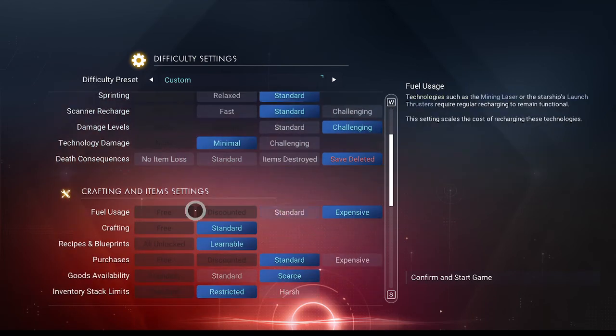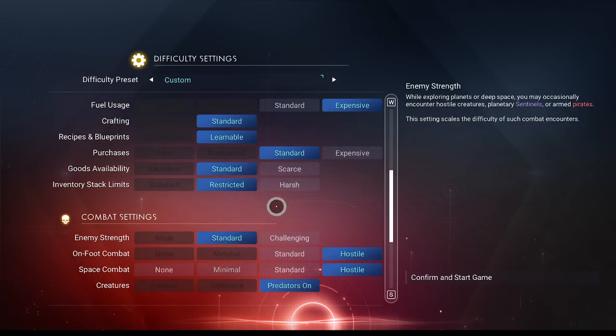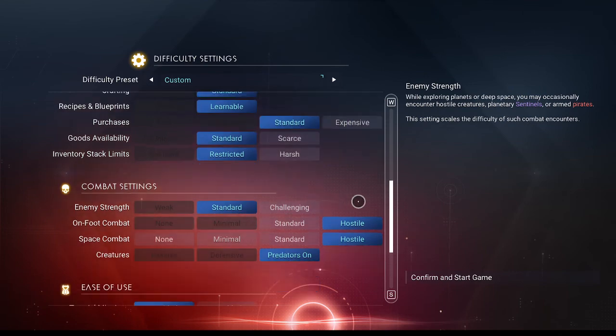Let's look at our other stuff. Goods available — availability. I feel like the previous experience was abundant even on permadeath, but we're going to go with standard, which I think is the new discounted thing where they don't hold 4,000 oxygen in the space station anymore — they hold like 400. So we'll go with standard. That's challenging enough for me.